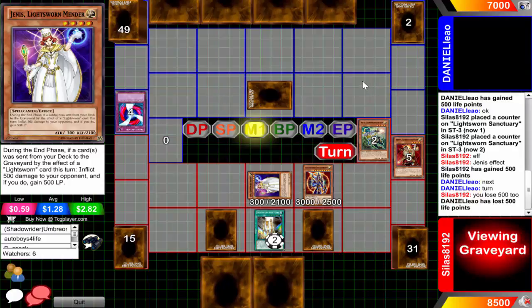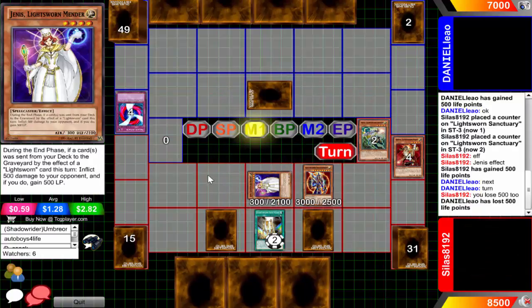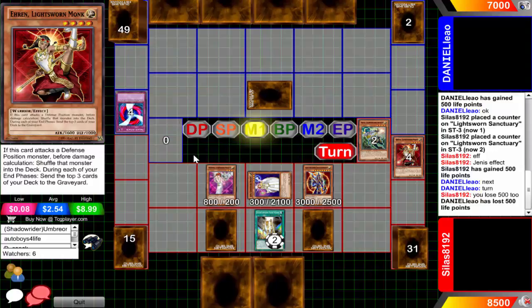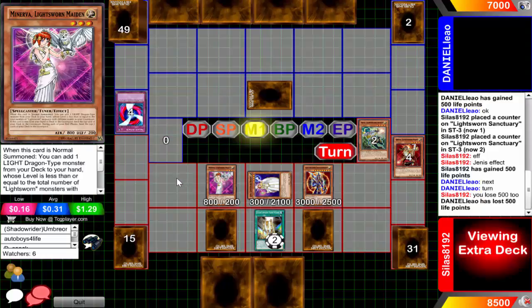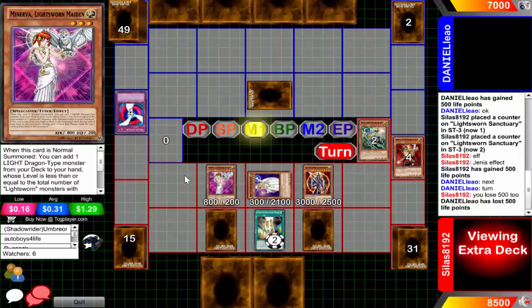It's not his turn yet - he's going to be pitching Aaron to add tuner Minerva, but I guess he wants to go into Michael. Aaron would be pretty good to spin that set monster back into the deck but I guess Michael is too strong. When Michael is summoned you can add a light dragon monster from your deck to your hand whose level is less than or equal to the number of Lightsworns with different names in your graveyard, but he only has four cards in that graveyard.